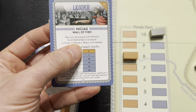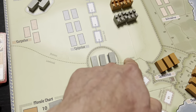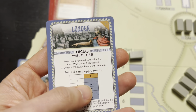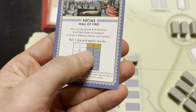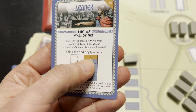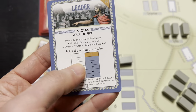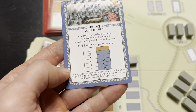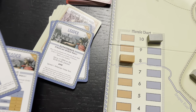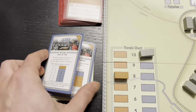For example, Nicias with Wall of Fire may only be played with an Athenian build wall order. The map is separated into plateau and lowlands, and when you build a wall section, you use him, roll a die, and his results apply in addition to your order. If you roll badly on a one, you can cause a counter wall to be built by the Syracusans. There are four of these leaders in the Phase 1 deck, and they all do something different. This playthrough is my absolute first, so we're going to discover it together.